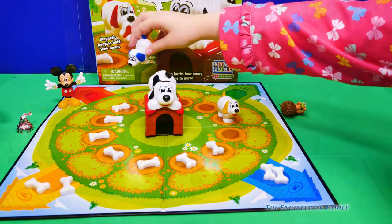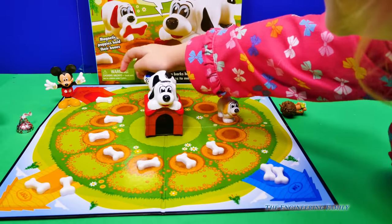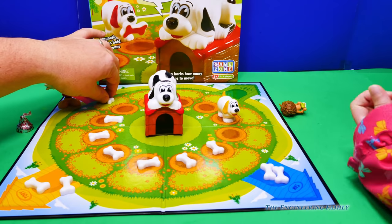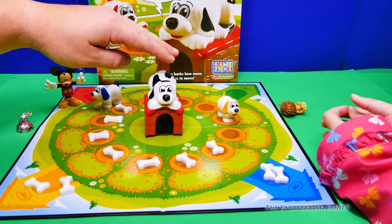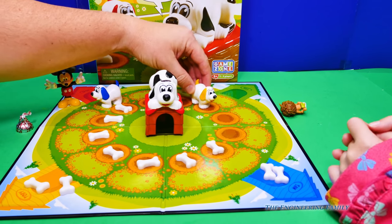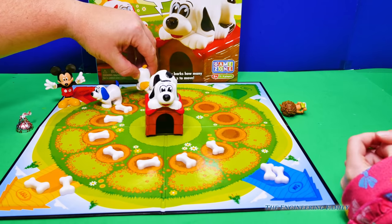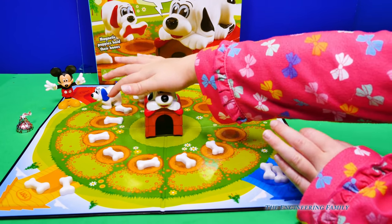So, you get to go two. Oh, don't let it be blue. Oh, it's yellow! Oh no! So, I need to go back that way to get it. Alright, so let's put your dog back here. So, here I go. I get to go three. One, two, three. Right here. Oh, it's red. I need that one. No, I don't. Alright, Assistant's turn.